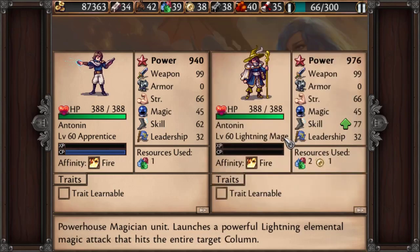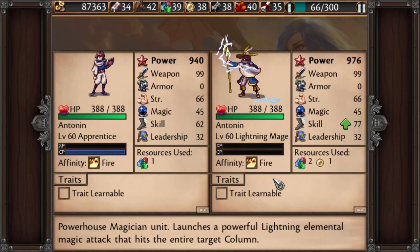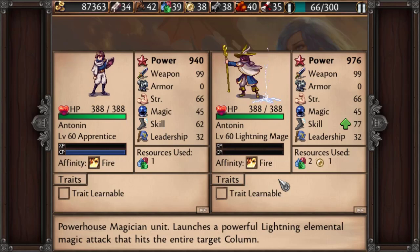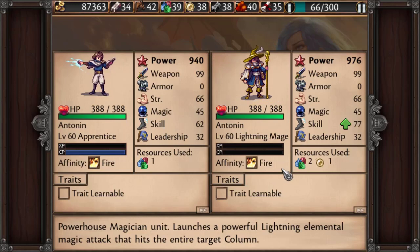The Lightning Mage has a Kamehameha, and we'll watch him do it — boom! He hits a column and pierces the whole column; it's not even a splash attack, all three in that column take the same damage. So if you've got a deep squad: the Fire Mage hits the row, and the Lightning Mage focuses on piercing through. This makes him really good at taking out enemy healers, enemy archers, basically backliners.